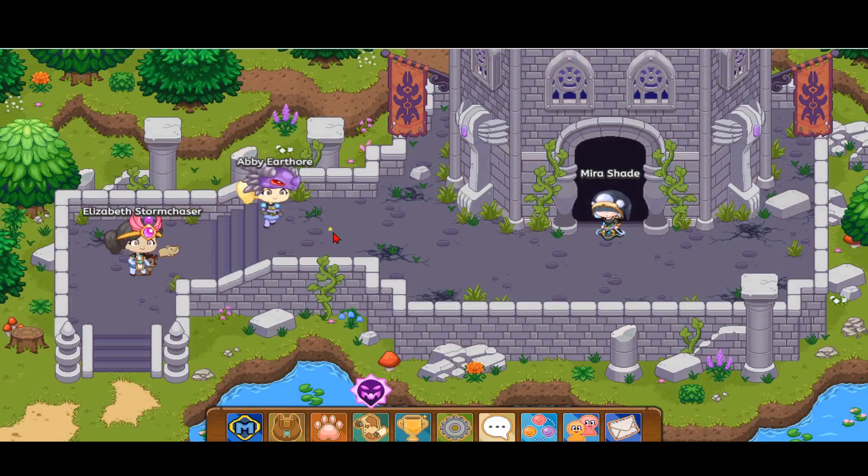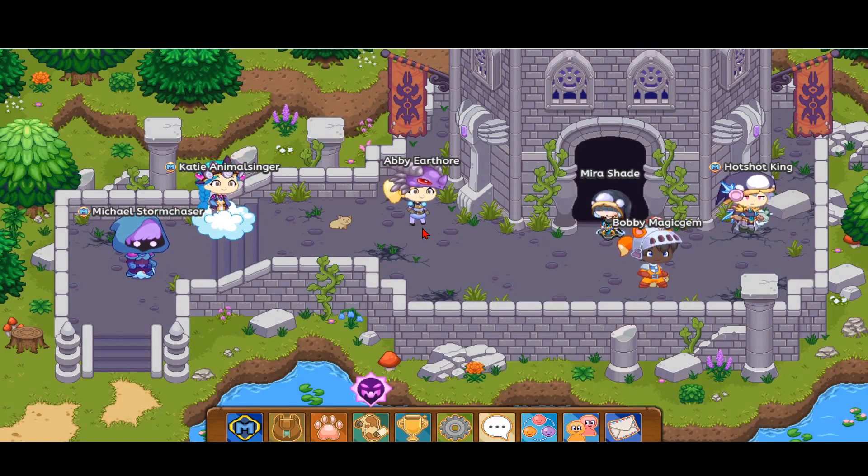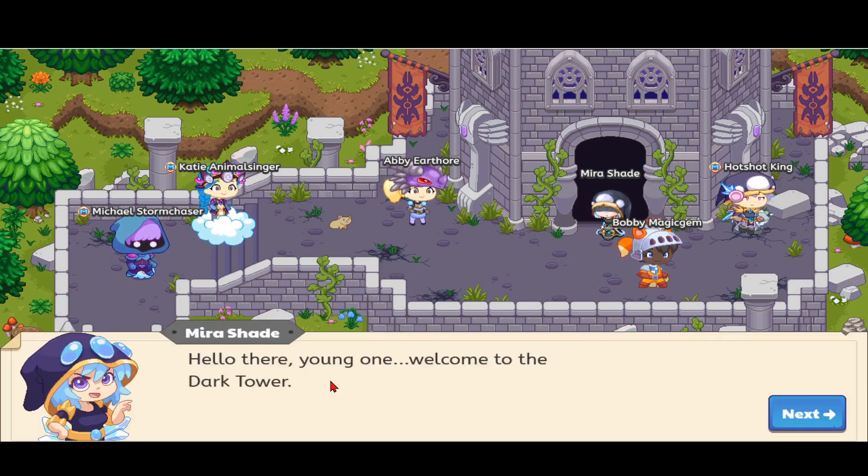You actually do need membership to do this, but even without being a member you can do like the first few floors without having membership. Let's go ahead and get started — you click on Mira and she speaks to you.